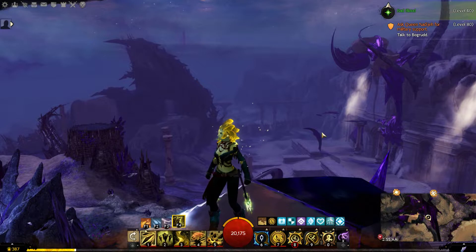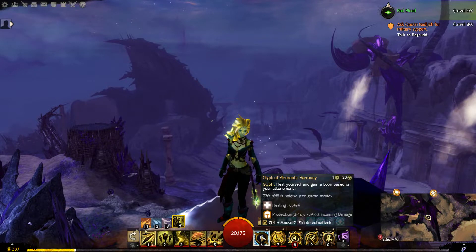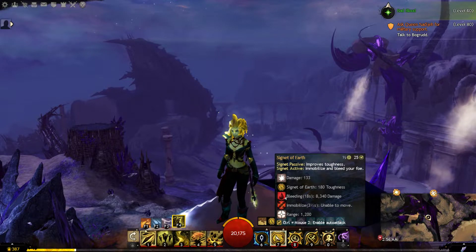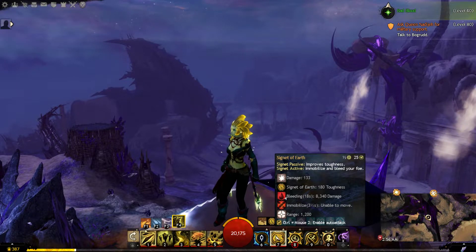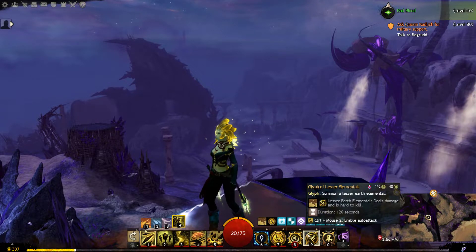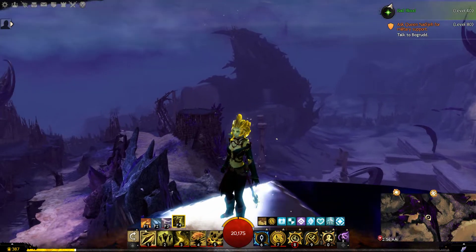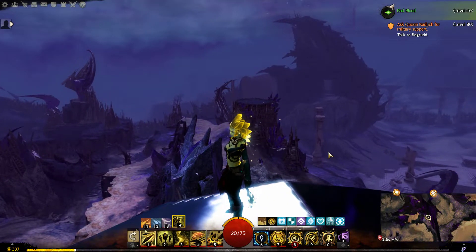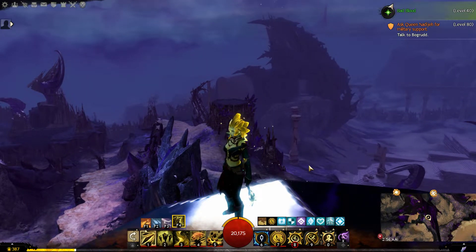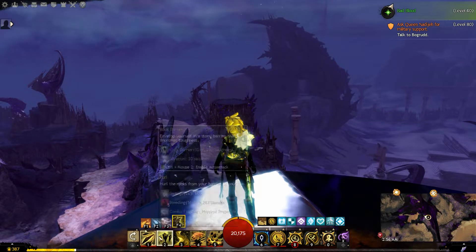For our skills we are using Glyph of Elemental Harmony to heal ourselves and gain a boon based on our attunement. We are using Signet of Earth to improve toughness, which also increases our bleeding effects. We are using Sandstorm, Glyph of Lesser Elementals, and Glyph of Elementals. To prepare for a fight we want to keep both elementals up as much as possible, as they will draw aggro from enemies while we inflict bleeding on them from a distance.